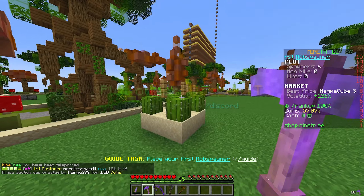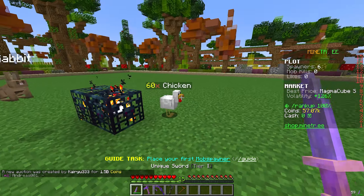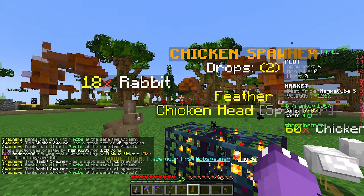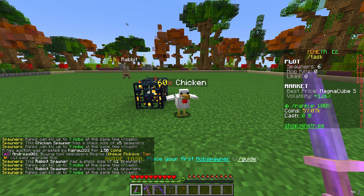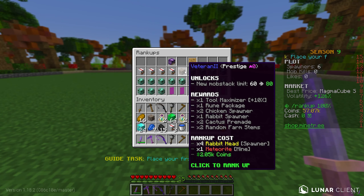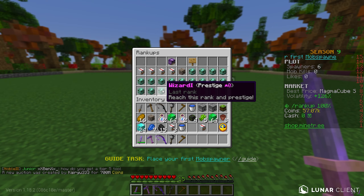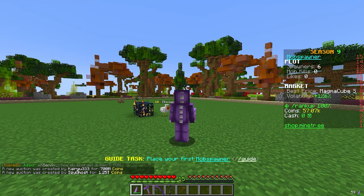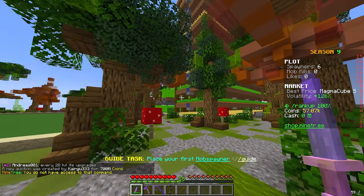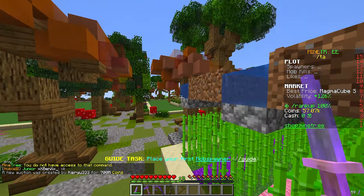Plot one right here - this is our plot area. We have our little auto cactus farms going - we got these placed. Right here we also have a ton of chicken spawners. If I right click this, we have five spawners for the chickens and one rabbit spawner. If you guys aren't familiar, the way to purchase different mob spawners is through ranking up. You can't just instantly get the best spawner here on the server, which is super cool. You also notice the way people design plots here is actually super sick - look at this plot with all these farms, people get really creative.